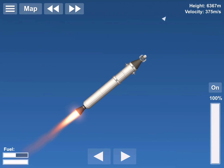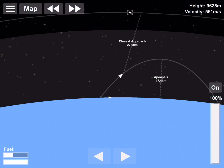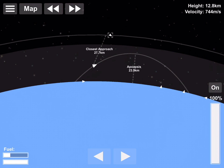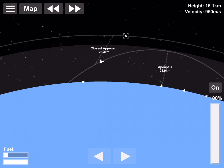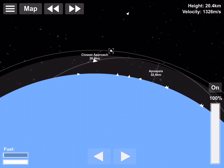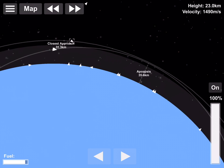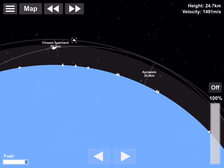Here we are currently going through eight and a half kilometers. Out of the atmosphere, you can see I'm getting all my horizontal velocity before I get my vertical velocity — this is the most efficient way to orbit.